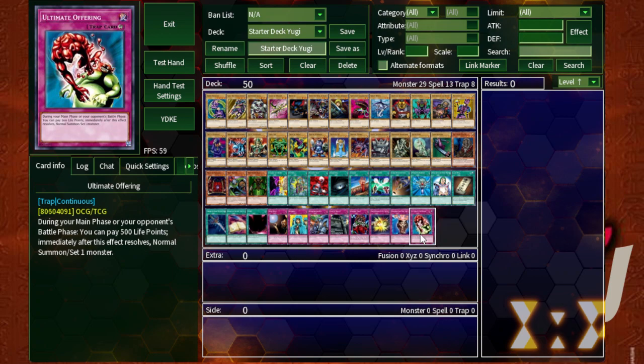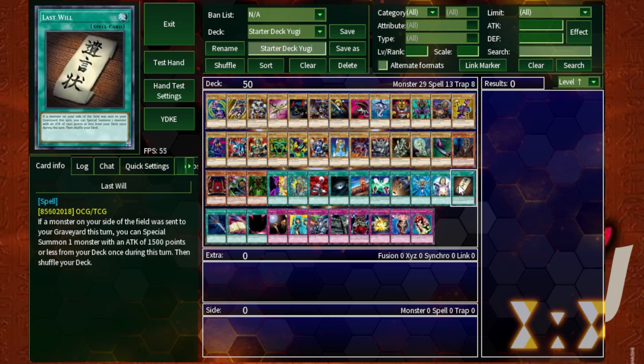Last Will's effect is: whenever a monster on your side of the field is sent to the graveyard, you can special summon one monster with an attack of 1500 or less from your deck once during that turn, then shuffle your deck. So basically, if your monster went from the field to the graveyard, you were able to summon another monster with 1500 attack or less from your deck. This card created so many different FTK combos — it was just ridiculous how abusable it was.